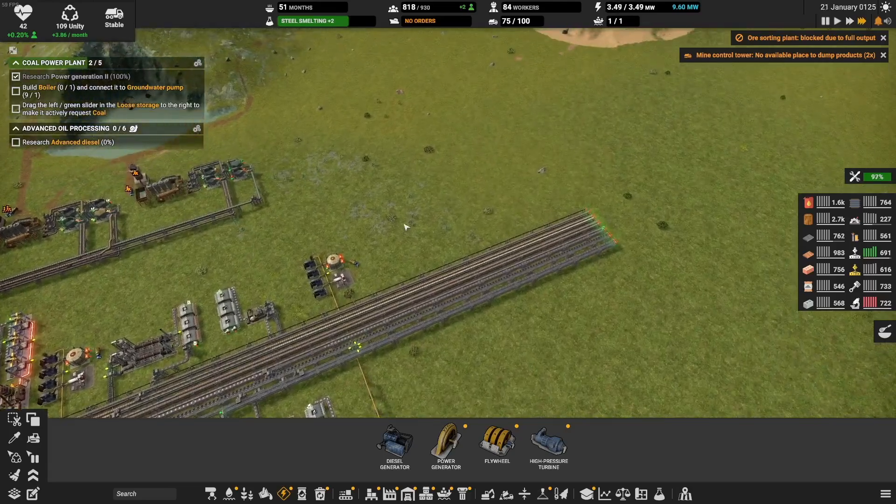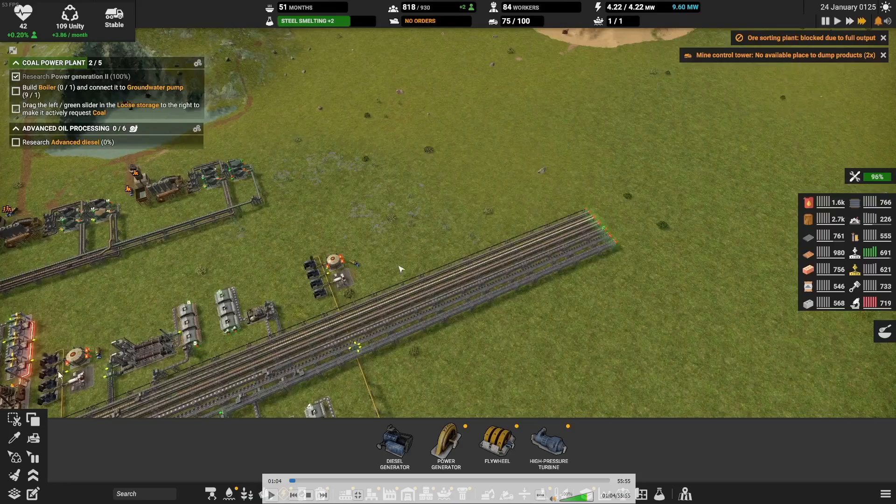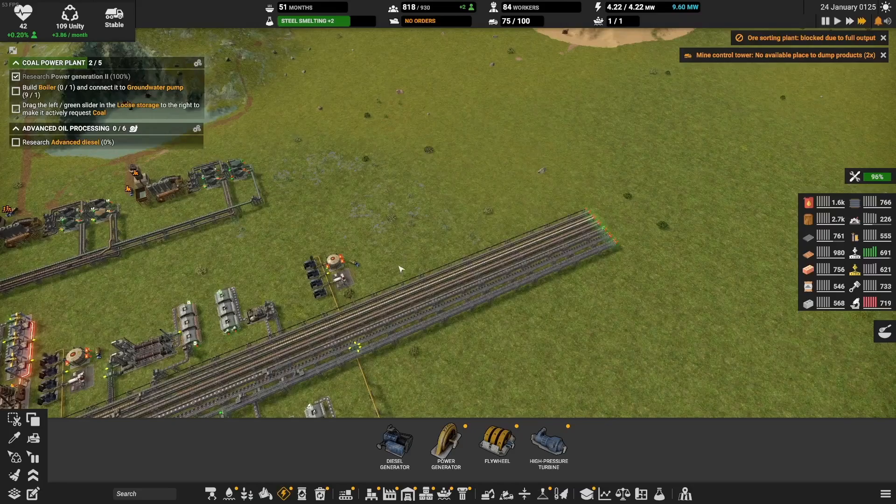Today there is the power plant. Let me pause this real quick. As you can see, I'm still making power with these small diesel generators which, as you can see up here, are well enough for my power needs. I can make 9.6 megawatts per hour at max and I'm only using 4.22, so about half. But I want to move away from diesel.